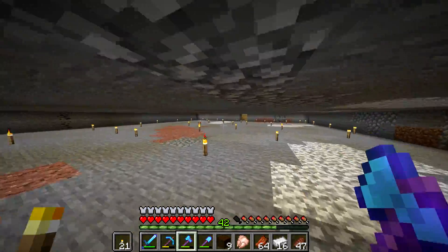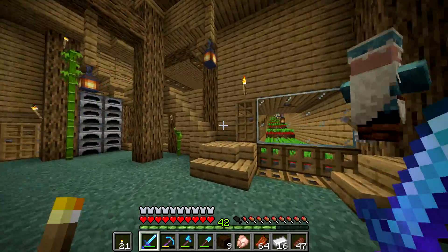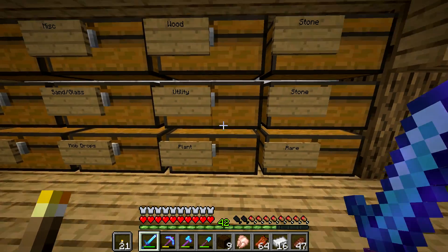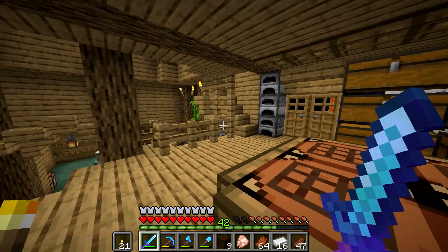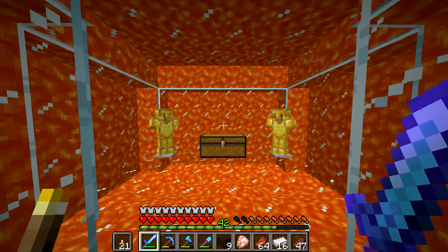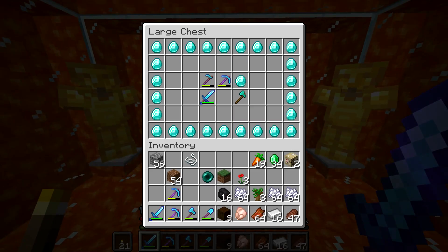I made a hoe with Efficiency 4, and in the new update, hoes actually break leaves very quickly — kind of like how shears do, but you don't get the leaf; you get the sapling or the apple. I know a lot of you guys probably already know this. It's in our super secret storage. If you saw the last episode, episode 107, you saw that we built this beautiful lava room. This took forever — it looks like something you'd build in creative, but you can watch me struggle to build it.